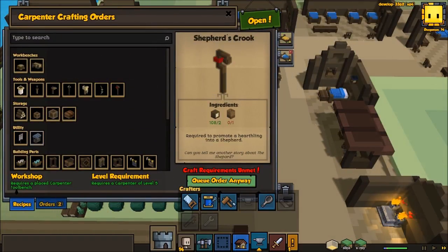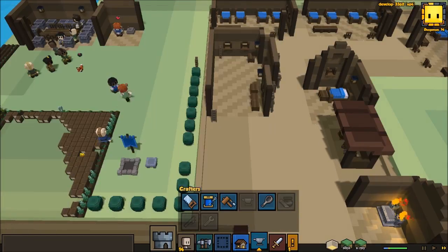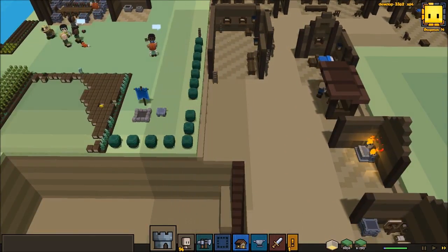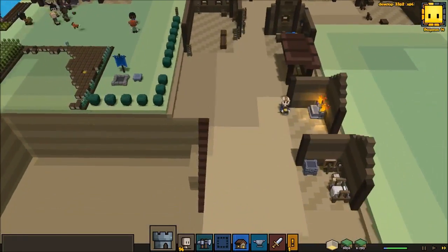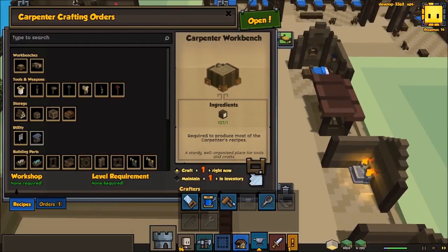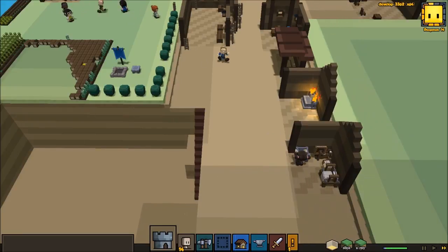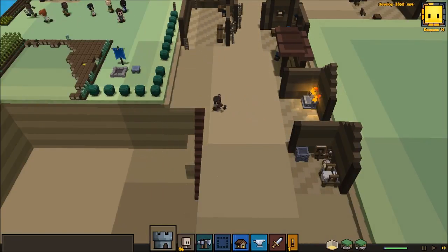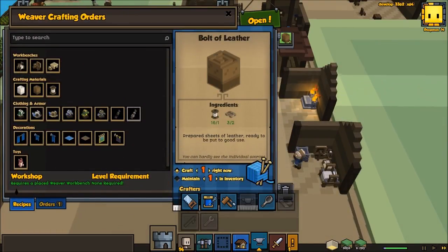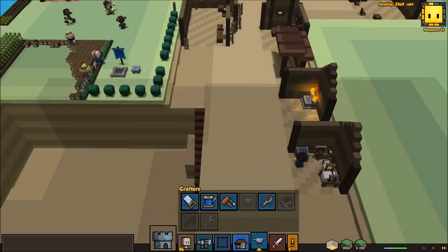Carpenter's level five, so he can go ahead and make our shepherd now. Let's look at our tailor to make us a leather. Everything we just sold — is that done? That's what we needed. We'll go ahead and pause that. Does that person have enough leather now? Yes we do. So all we need is one leather for that — go ahead and do that.